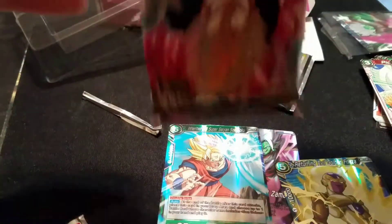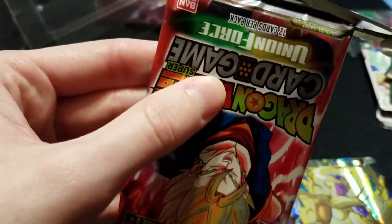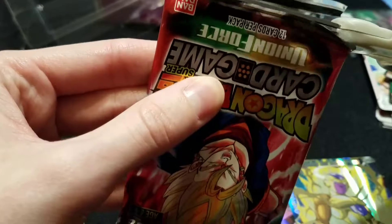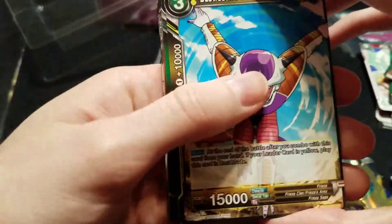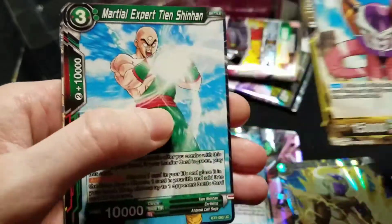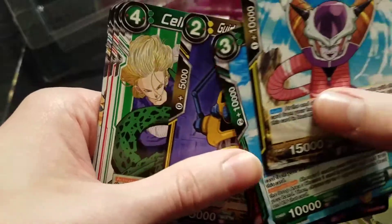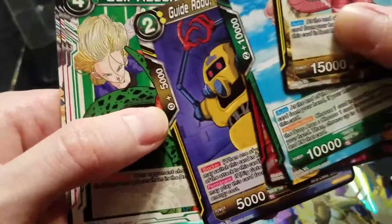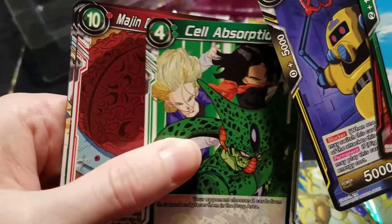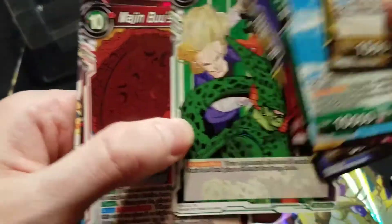And here we go, last pack. We got Frieza. I like the Tien card. I always like it when not necessarily the main characters get attention, you know — it's always nice to see Tien and Yamcha. 10 cost — that's crazy. That's a cool looking card.